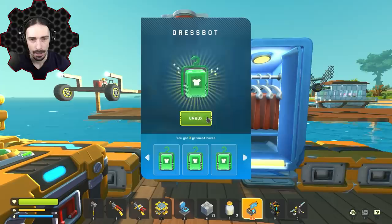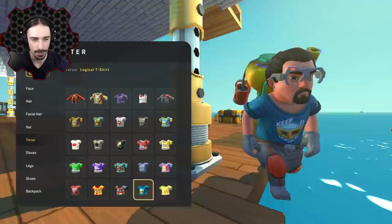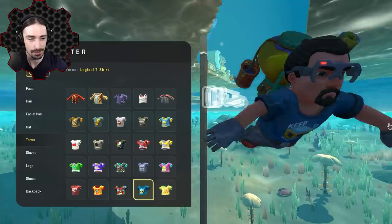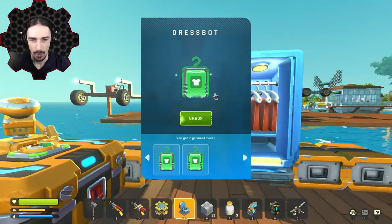Up next we have — that's what I'm talking about — a gas shirt. That fits really well with this update. My character is running, and I just realized I can get stuck in the walking or running animation. Anyway, let's take a look at this gas shirt — gas, gas, gas.